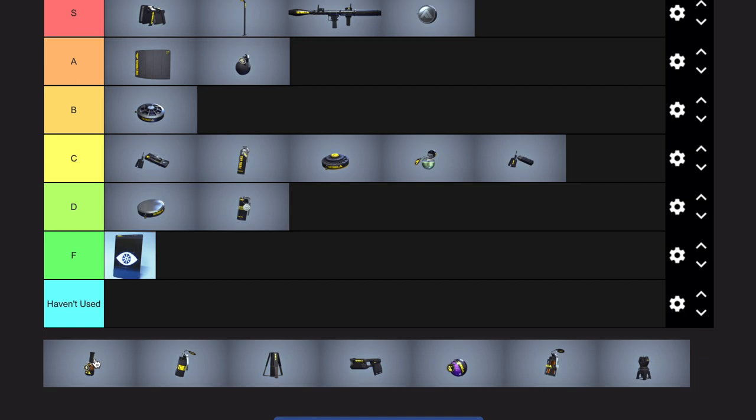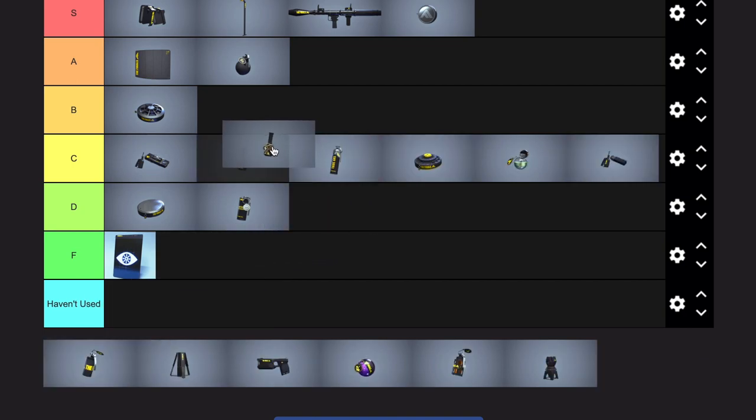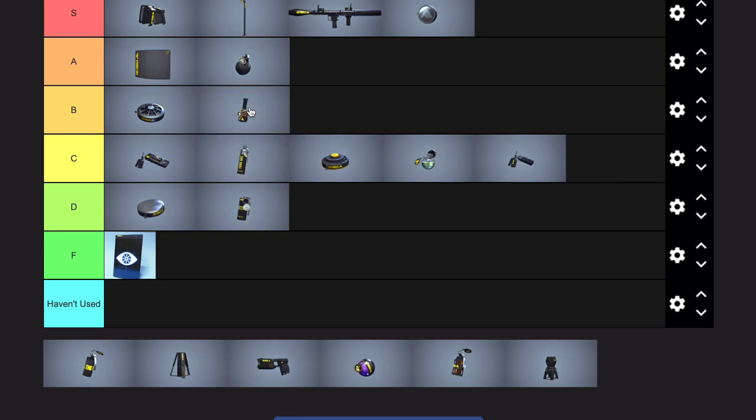Glitch grenade — the utility itself is really good. Being able to shut off mesh shields, deactivate dome shields, and potentially prevent healing beams. But in practice, it just bounces off shields, and I rarely get a good bounce to actually deactivate what I'm trying to, because it just takes too long to go off. It's solid though — maybe I'm just trash, but you can use it.